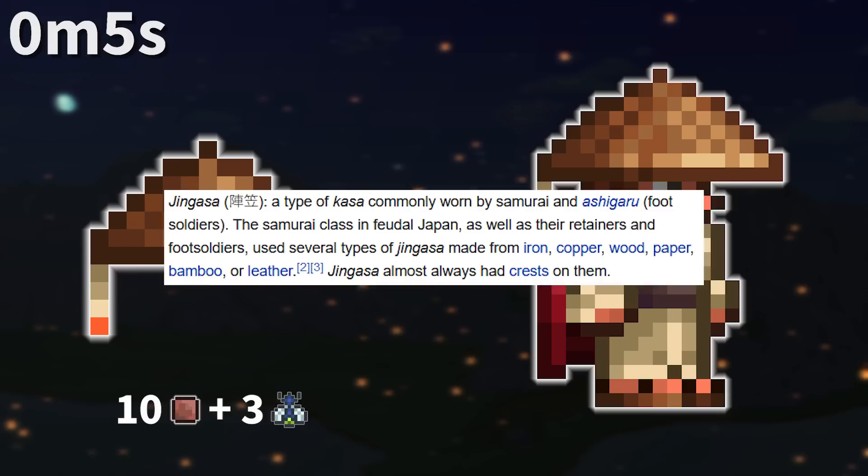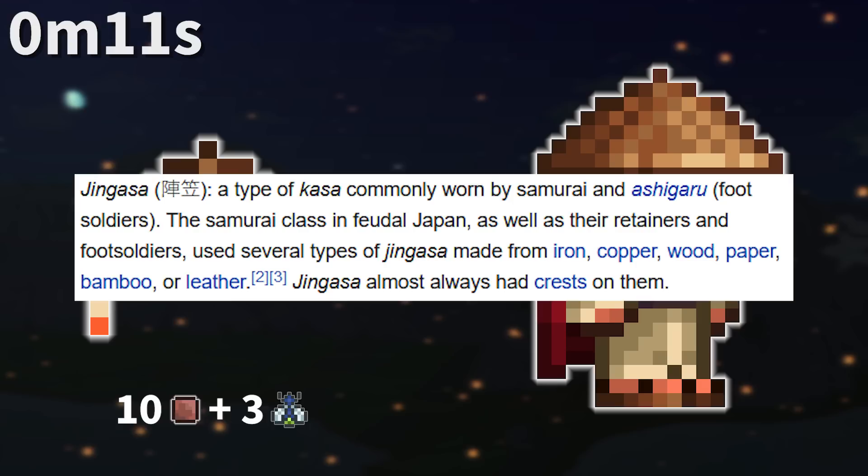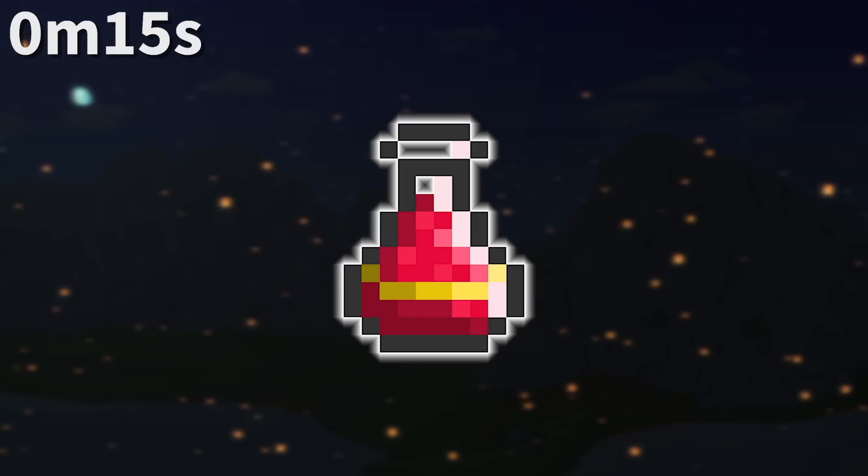The Wandering Gingasa Hat is in the Wandering Ronin set, but it is weirdly the only piece that uses clay. Real life Gingasa are made of various materials, but not clay. If this is a reference to something, I don't know, but I'll leave it at that.